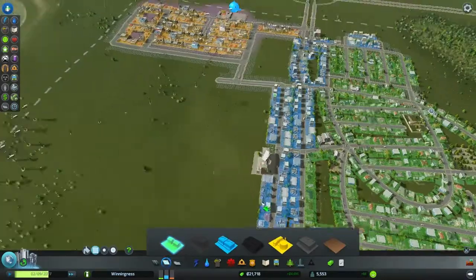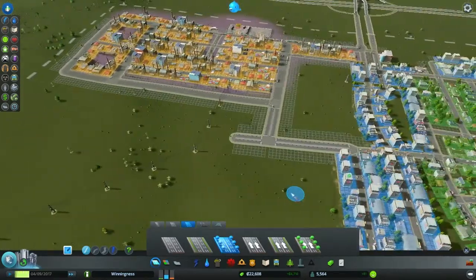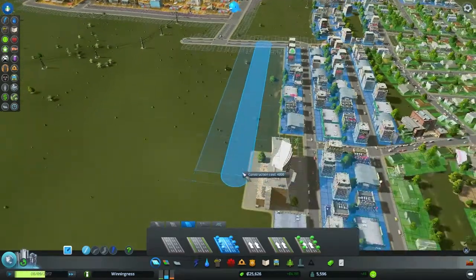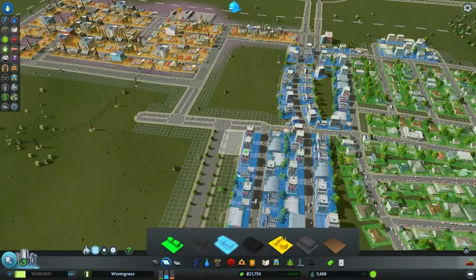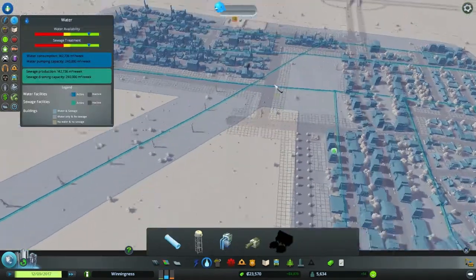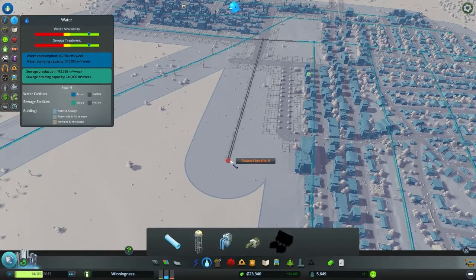We need more commercial now. Let's expand our commercial district here a bit. We're going to go tree-lined again and connect these roads. All of this is going to be commercial. I can't wait to unlock the higher density stuff — seeing our little town start to get skyscrapers is always really fun. These places probably don't have water, so let's go ahead and run a water line along here.